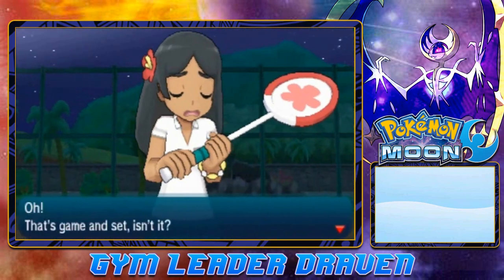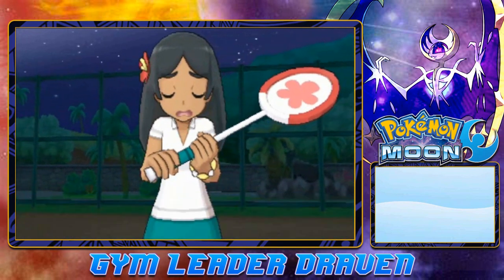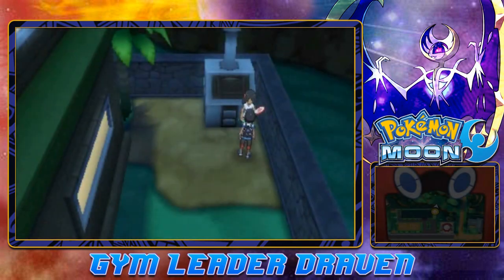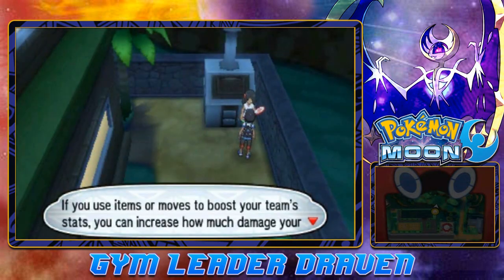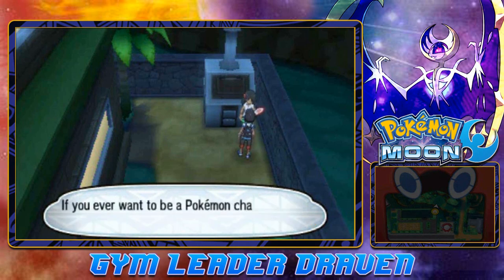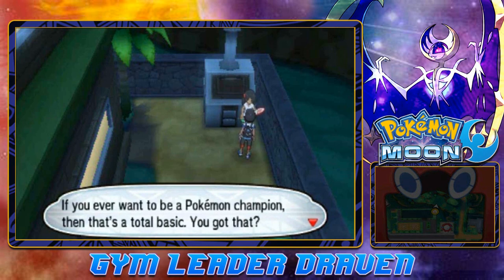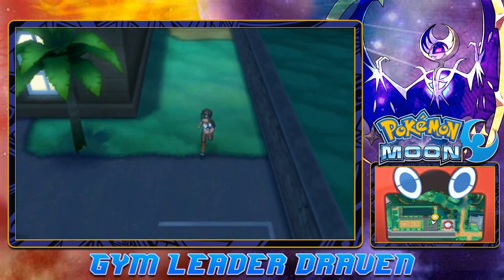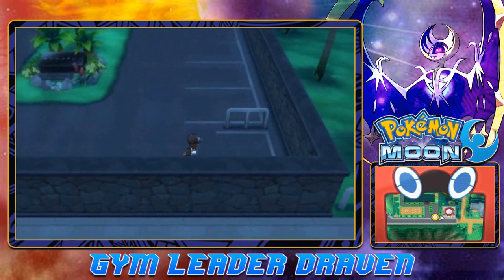All our Pokemon are getting experience points - that's the name of the game. We're just kicking butt and taking names. The lesson: 'If you use items or moves that boost your team's stats, you can increase how much damage your Pokemon deal and lessen how much they take. If you ever want to be a Pokemon Champion, that's a total basic.' Sure, I think I already knew that. Not a big fan of this whole tutorial thing.